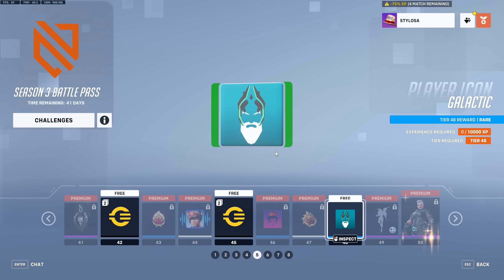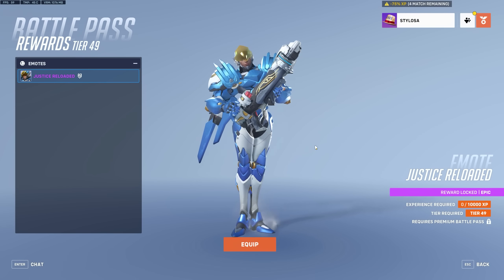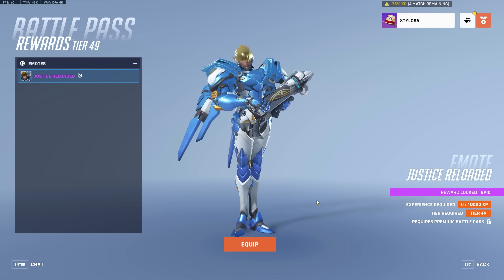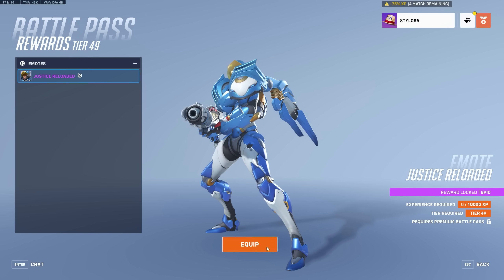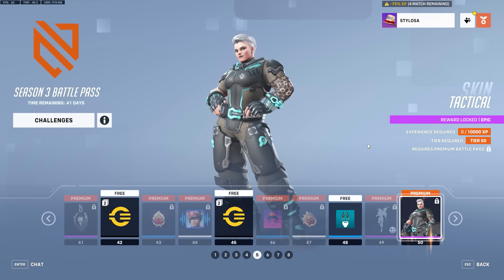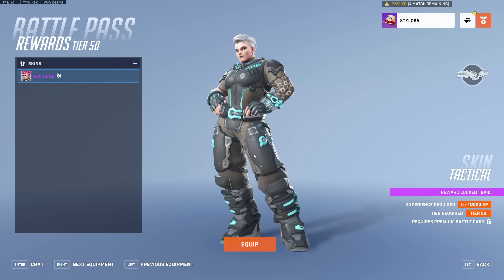Galactic Sigma skin. This is okay — it's not going to blow your mind. Justice Reloaded — a reload animation, clipping through the weapon model. This is probably the worst skin in the Battle Pass. It's just an epic skin, so I can't be too harsh on it.